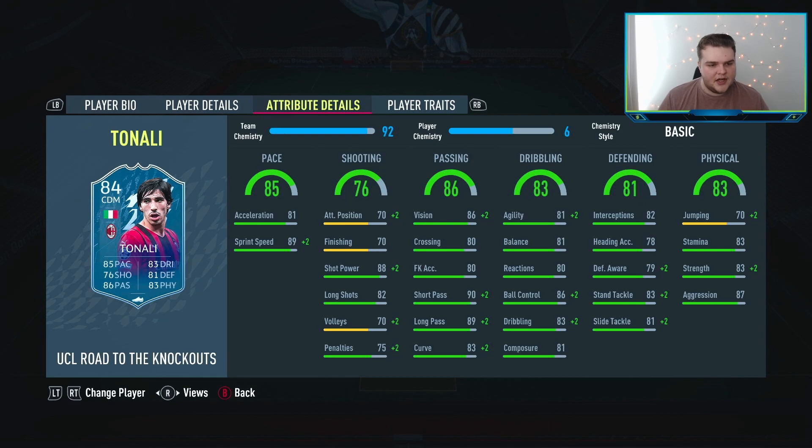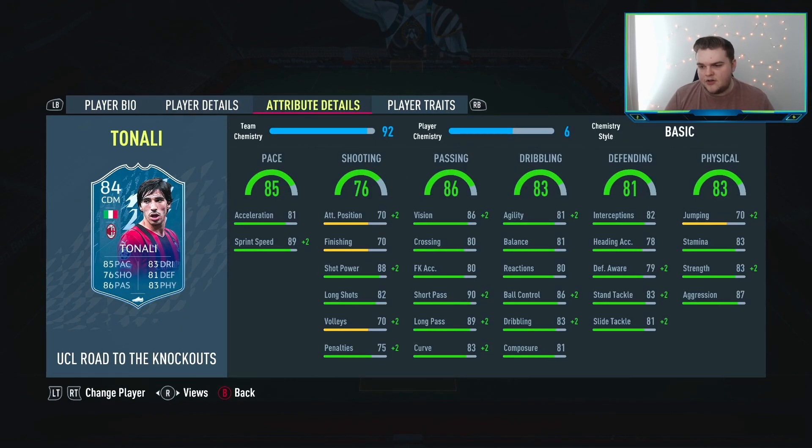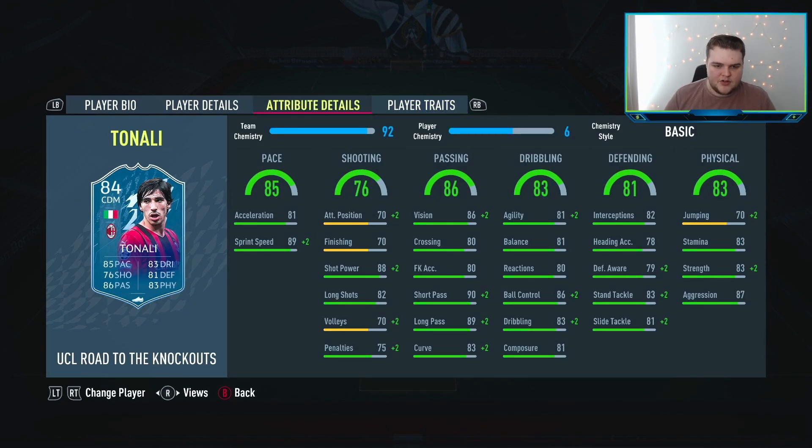You have three options for Tenali: there's his inform and his Road to the Knockout, which are both about 12,000 coins at the minute. I've gone for the Road to the Knockout purely because it's got a dynamic image. I think he has one more shooting and one less defending compared to the inform — it's very little. Stamina at 83 — he will probably get through a game, but if you're playing at high press you might have to sub him off. He is one of those players in-game though. And if you have some fodder to use, you can actually go get his Player of the Month which is 87-rated — about 30 to 35,000 coins.